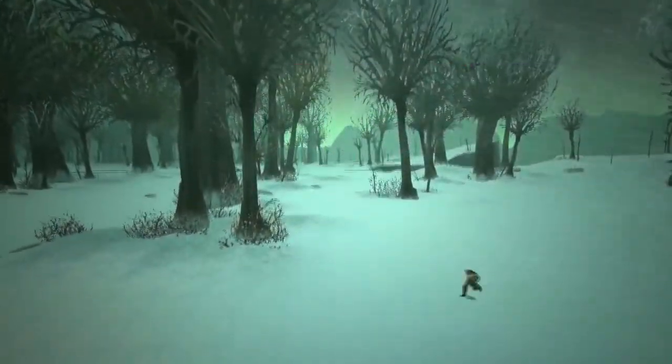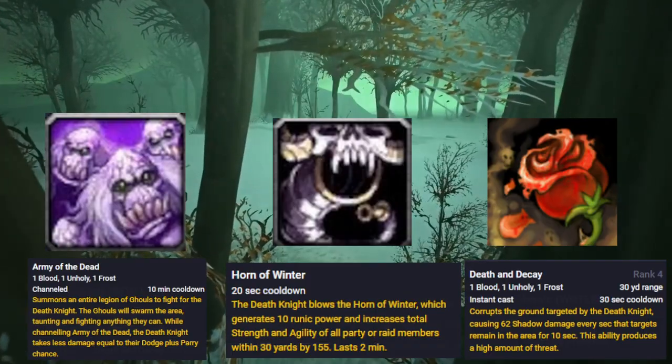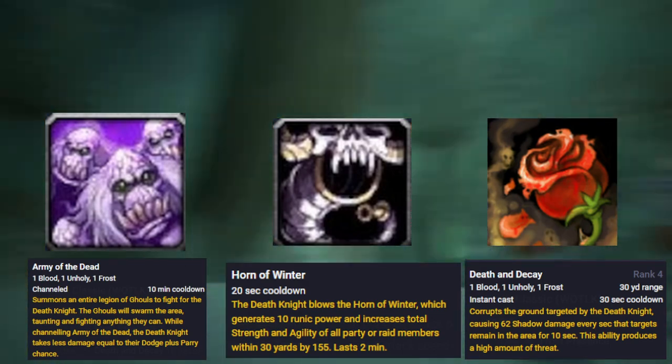Five, what's my rotation? For your opener, you're going to want to make sure you have Frost Presence active. Start by using Army of the Dead, then Horn of Winter, then Death and Decay. After that, we're going to move into our single target DPS rotation.